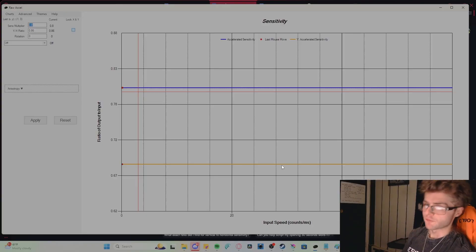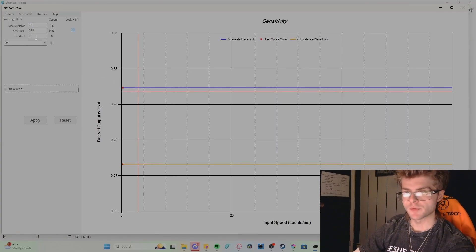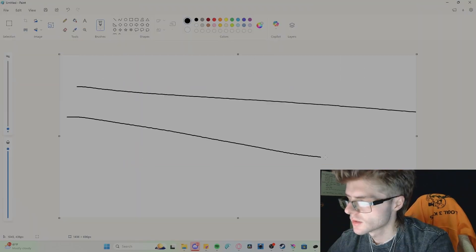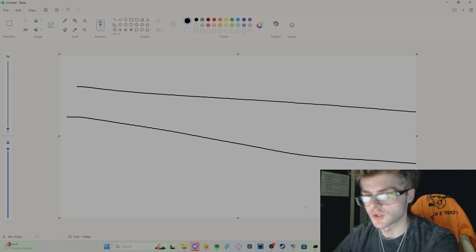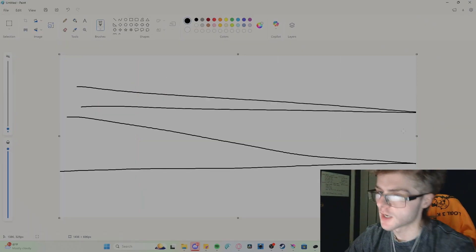Here's your superpower — the rotation setting in Raw Accel. What it does is offset the natural arc you have from your elbow, so it takes your curved input and reads it as completely horizontal. Open Microsoft Paint back up, close your eyes, draw just one line. Now up your rotation to one and repeat — worse. Go the other direction: negative three, tilt it upwards. Try negative two — perfect straight line. For almost all of you that number will be different. We have different arm angles, different desks, different mice. Do it yourself, figure it out — that's gonna get you the best result.